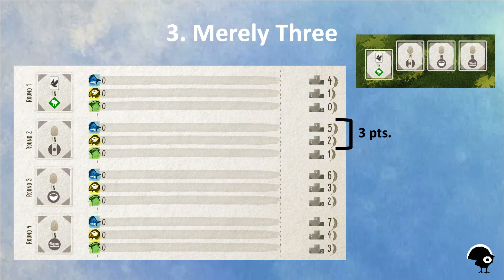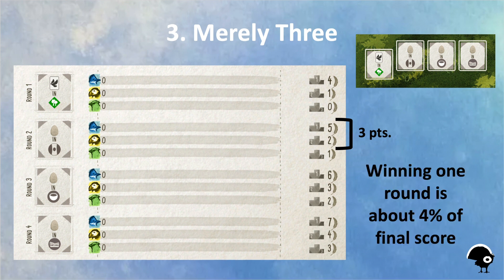Three points end up being only about four percent of your final score. So although it's helpful to win one or two end-of-round goals in a game, you don't want to lose sight of the other five ways to win points in Wingspan.